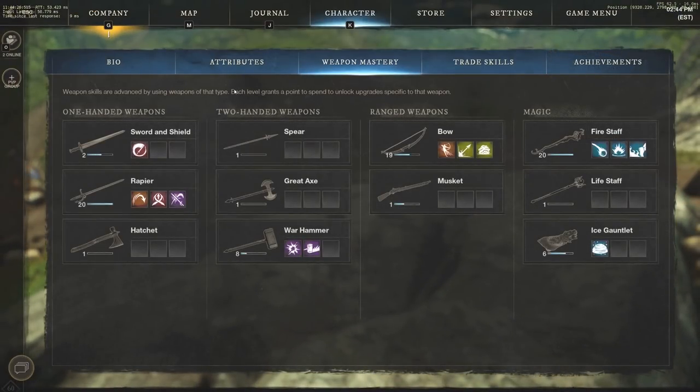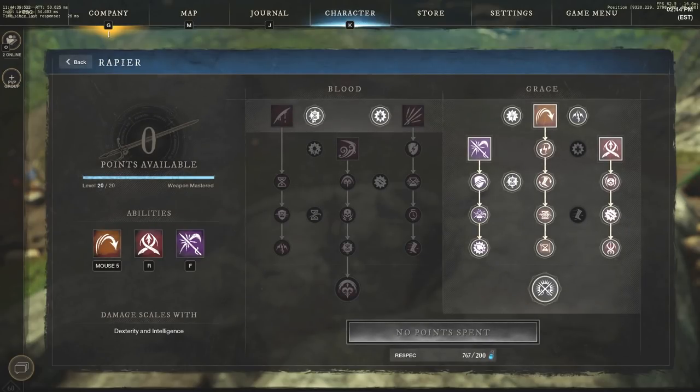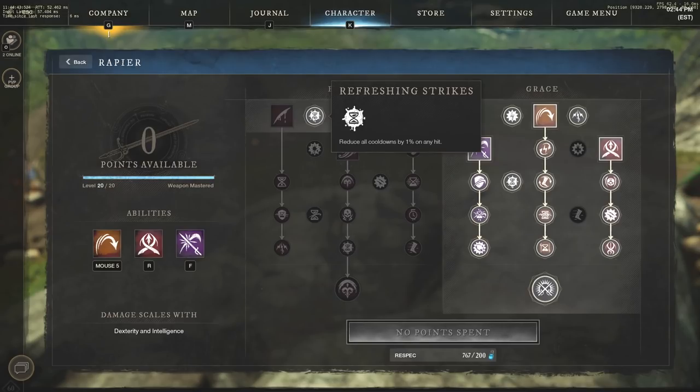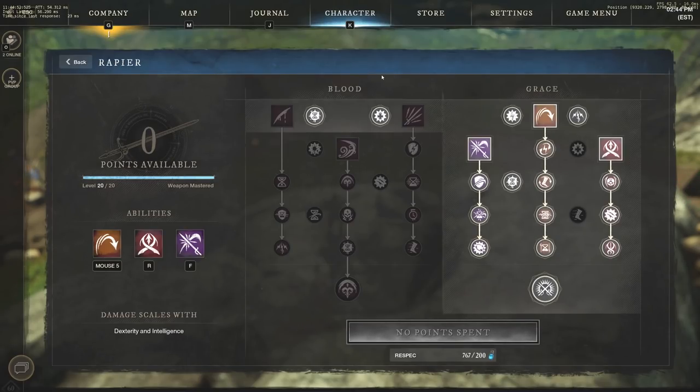Alright guys, as we look at the abilities you can see I have the rapier and fire staff maxed out. I'll show you some gameplay at the end of the video so stay tuned. Looking at the rapier, we have two perks on the blood side: refreshing strikes, reducing all cooldowns by 1% on hit, and dealing 10% more damage when your target has greater than 50% health. Both are very solid options, and that's all I'm taking on the blood side.